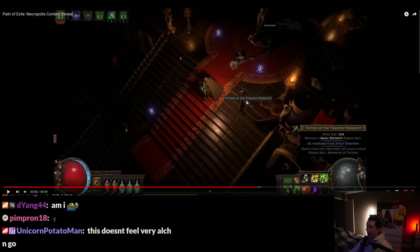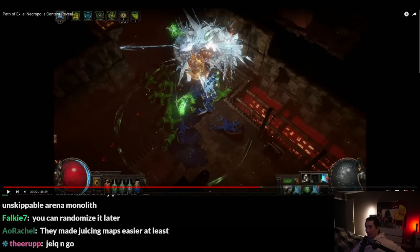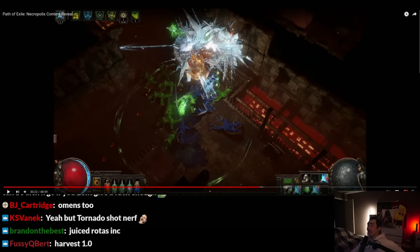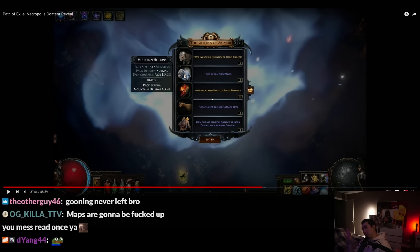Tattoos are back — this is an item type from the Trial of the Ancestors league. This doesn't feel very 'launch and go.' I like that they're taking the things that they deleted: tattoos back, wisps back, frogs back. They're doing some good stuff.